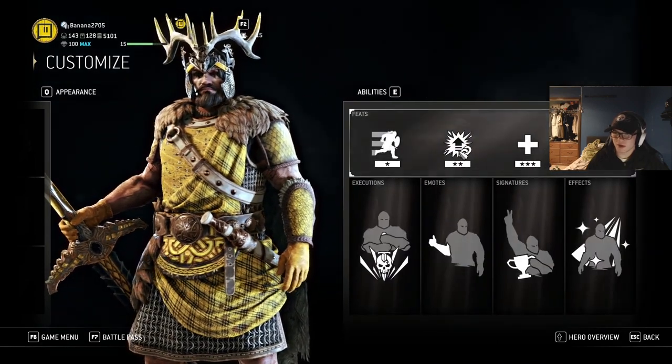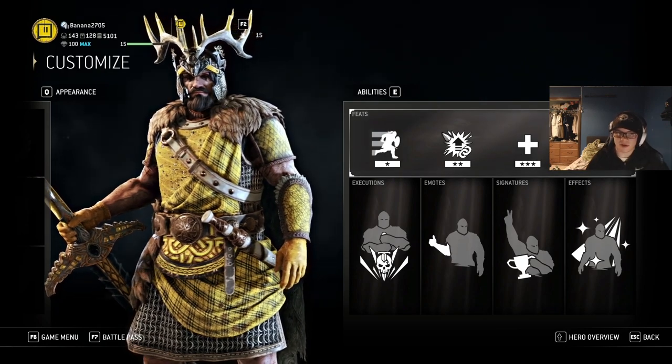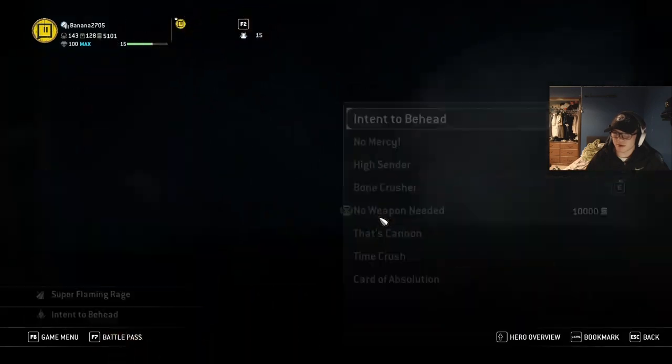I run Rush, Morse Advantage, Second Wind, and Fire Flash just for a little bit of extra survivability and movement, especially for Feats.